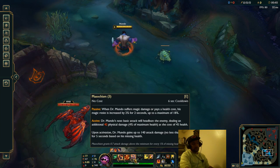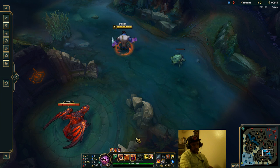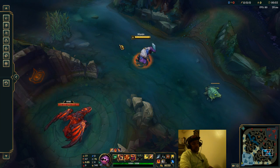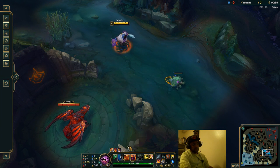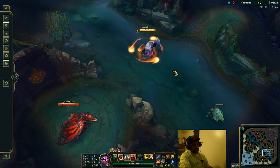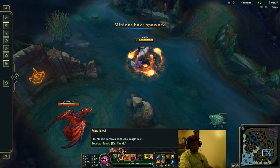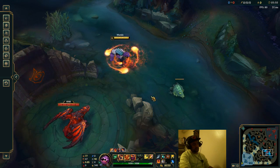Tip number one: Mundo's E grants magic resist depending on how much he uses his HP-costing abilities, which are his ultimate, his W, and his Q. So if you press Q, you get one stack of his E. But the best and easiest way to get full stacks on his E is to simply turn your W on and sit and gain magic resist by taking the damage per second from his W.